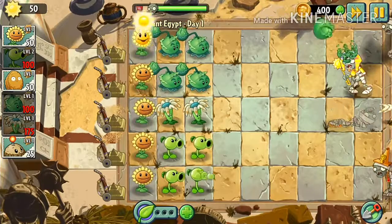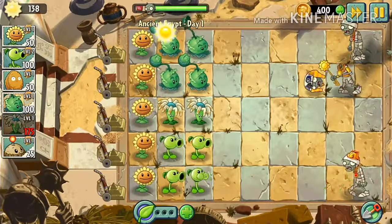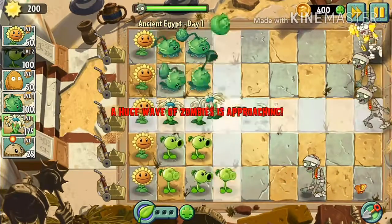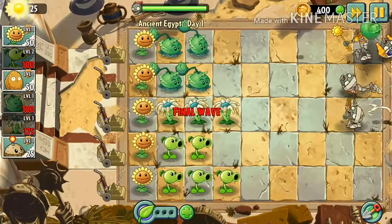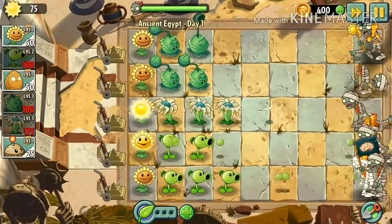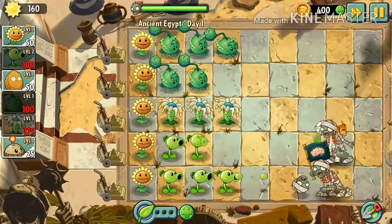I want to start the final wave. Yes, hundred gone. We're gonna place a peashooter at the bottom row. Final wave approaching — huge wave. Flag zombies going down easy because we have three peashooters at the bottom row. Now we just need our cabbage-pults.